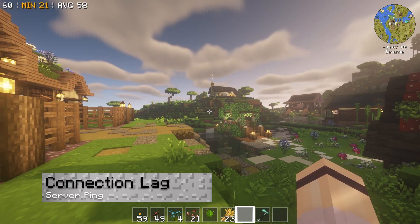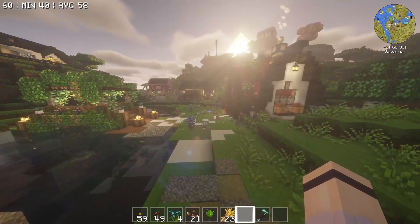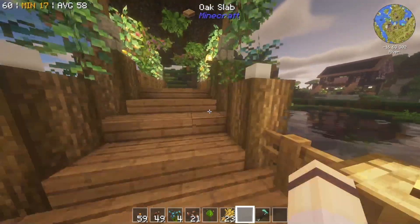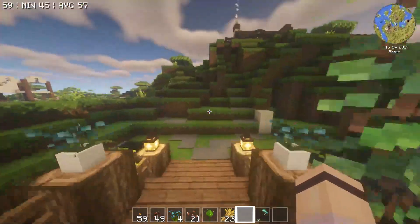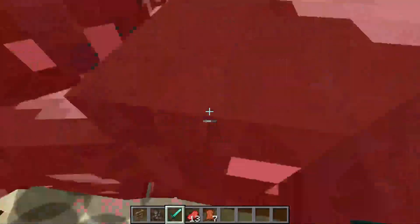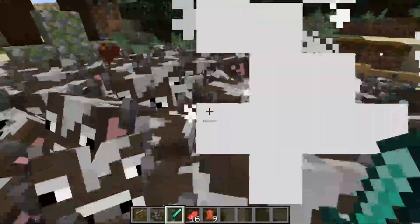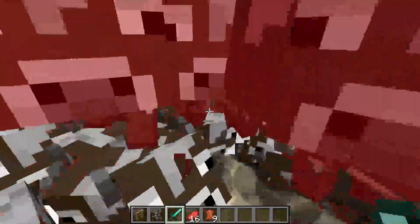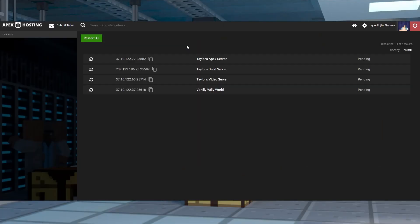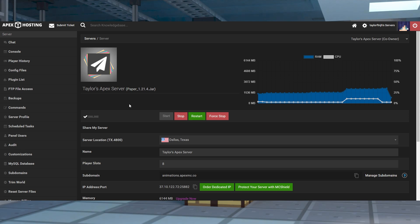We also have connection lag through ping. Ping refers to the network latency between your game and your server — this reflects how long in milliseconds data takes to process and travel. If you have a high ping, it's possible that your connection to the server might time out. Having high ping is not something that's due to lag, but it causes lag, and it might also crash the game because of the instability. Having a low ping is best as lower latency provides smoother gameplay. Typically, the further away a server is from your physical location, the greater your ping will be.